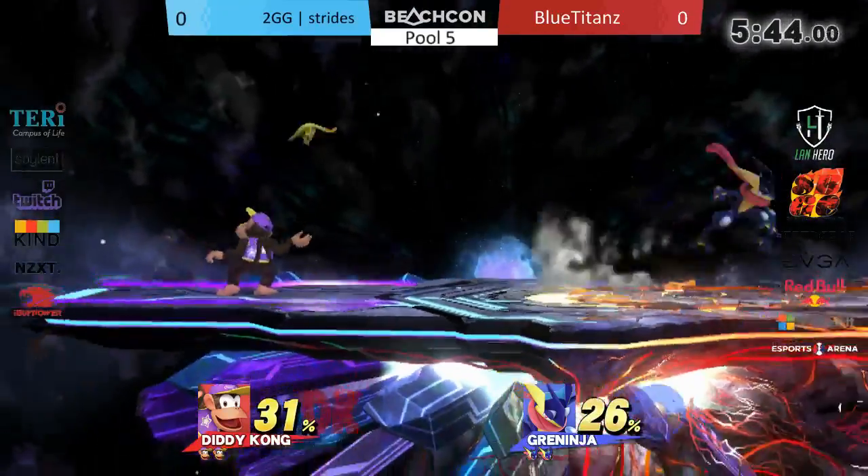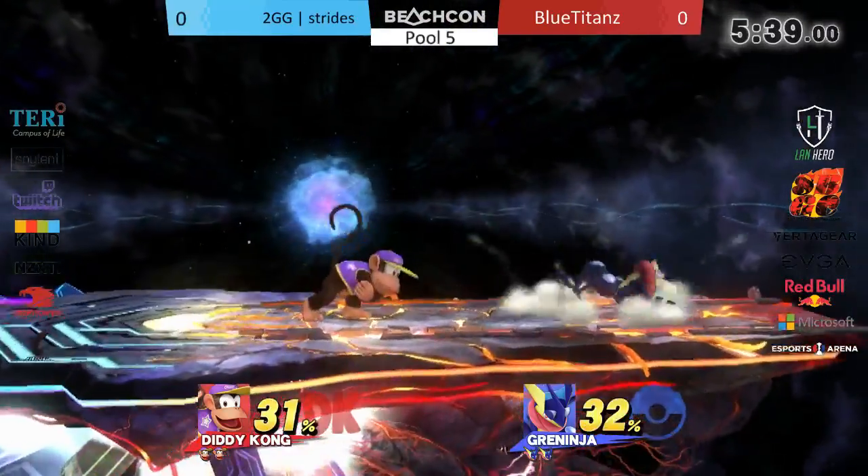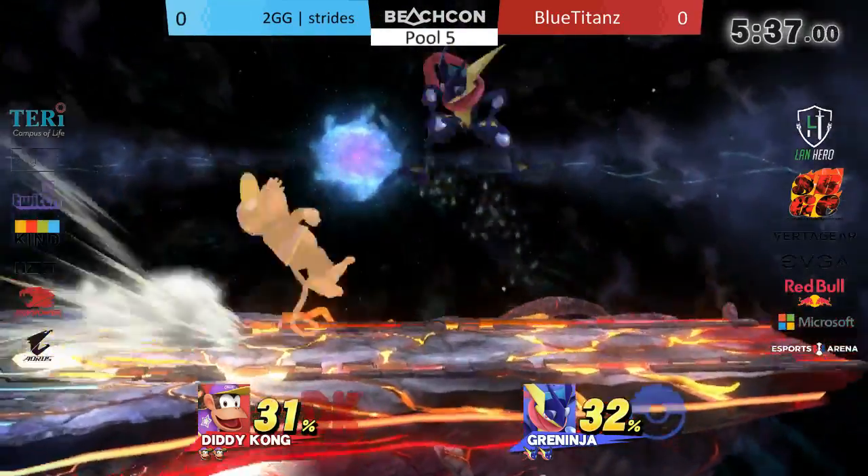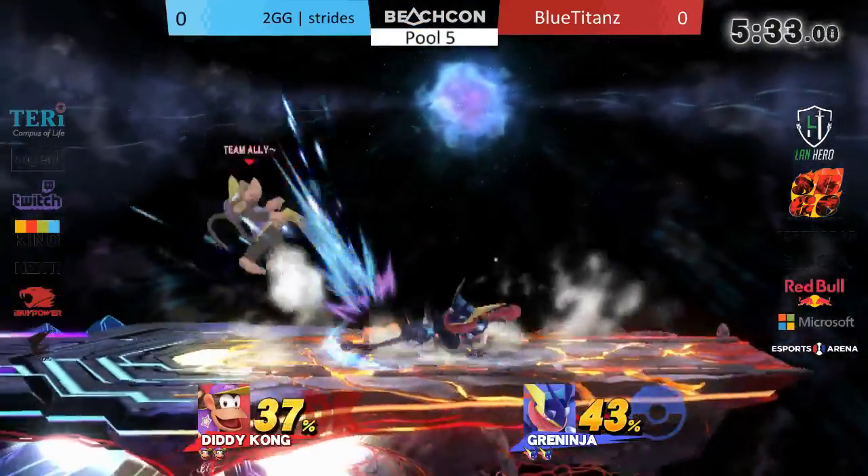It looked like he tried to go for a jab reset off of a forward throw — that's interesting. I've never really seen a Greninja opt to go for that. But most of the time you usually just see him go for an up throw at this percent and just try to combo as much as possible.